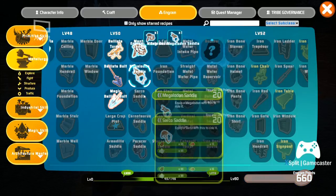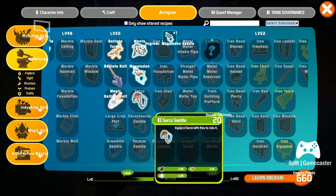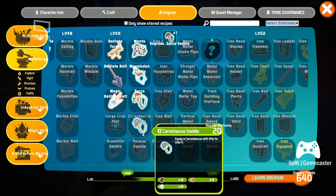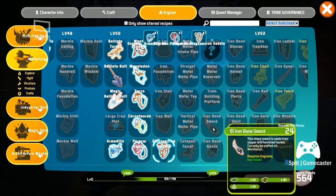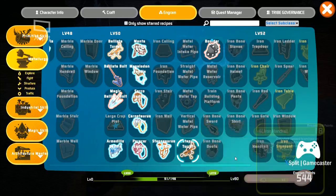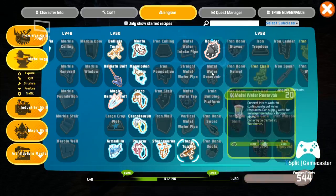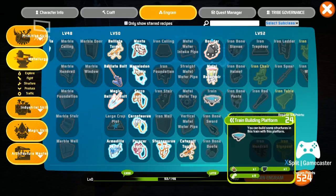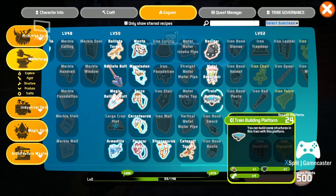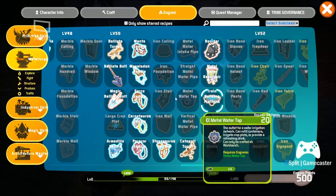There's a mantis saddle, megalodon saddle, circus saddle, carnotaur saddle - there's a lot of saddles here. Also a catapult, a metal water reservoir - that looks nice - and a train building platform. We can build some structures on this train with this platform. That seems nice.